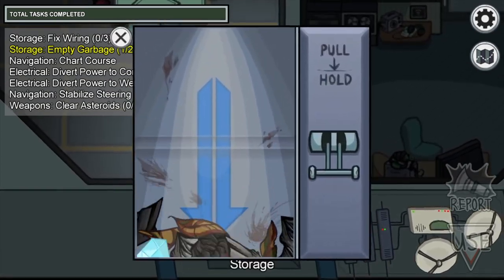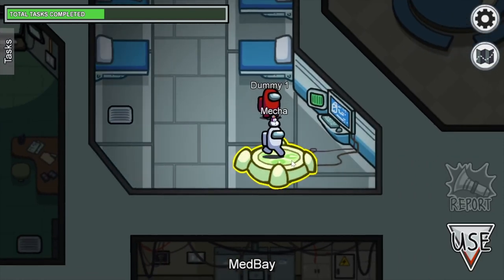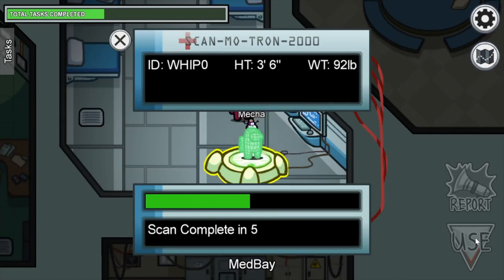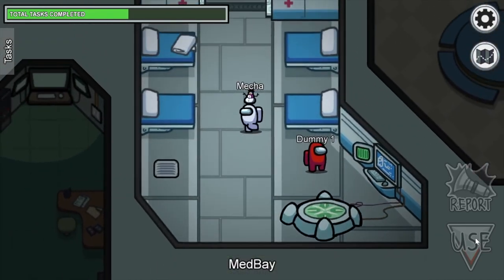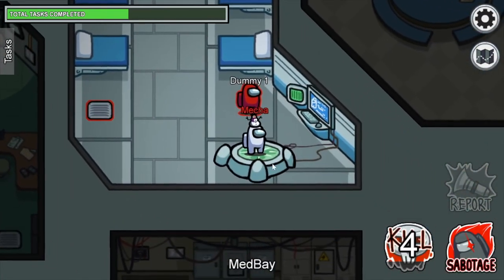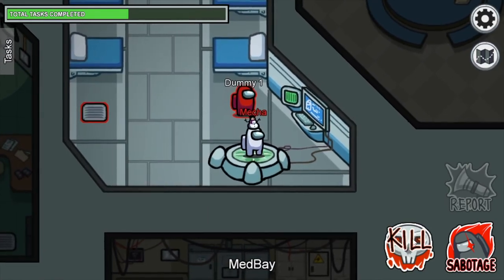Now some tips that will help you detect who is the imposter. The task where your character is scanned can only be done by players who are not imposters, so if you see other players scanning, you can be sure it is not the imposter. But if you see somebody who comes and stands there, looks like he's doing something but doesn't scan himself, get out of the way — that's the imposter.